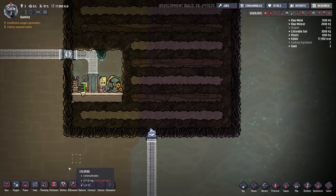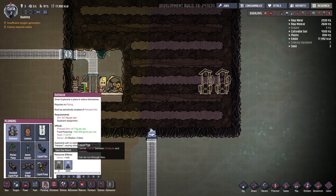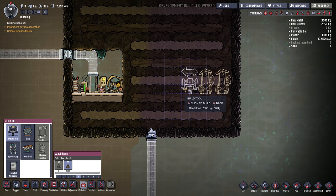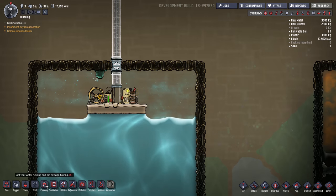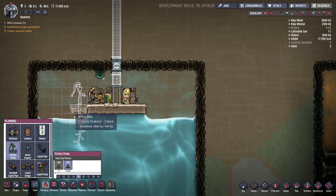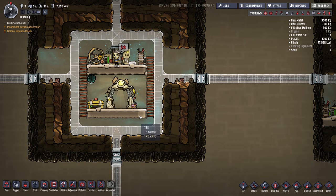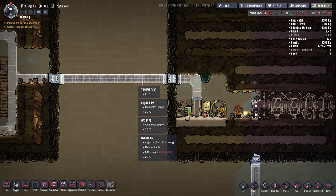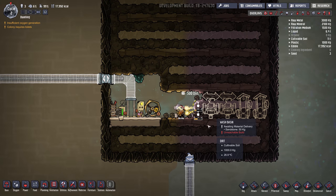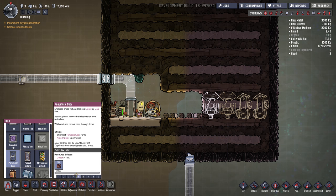I'll probably put my toilets kind of back in here. I usually build two, so I'll do one here, one here, and some sinks or wash basins - build a couple of those as well. Priority six. And they're going to need water for the sinks, so we need a liquid pump here. They're complaining about heat - that's weird, it's not very hot in here. And we want to get that bathroom bonus so we'll put a little door on there.